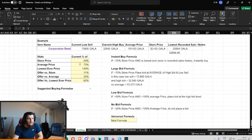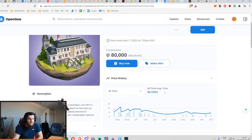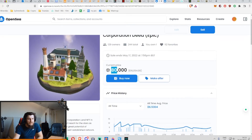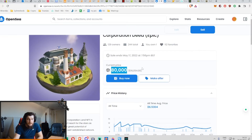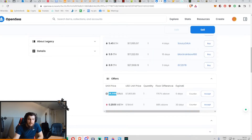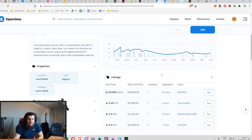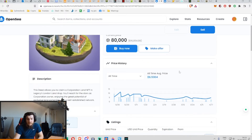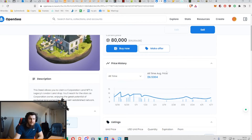Look at the Corporation Deed. The current lowest sale is 73,000 Gala. Let's look at it in the actual listing — so that one sold, as expected, because you can sometimes see good deals. But the current low price is selling for 80,000 Gala, which you might think is quite a lot. There's a bid right now for 38,000 Gala. The historical lowest price ever sold is 3.5 ETH, which given 15,000 Gala per ETH would be around 50,000–55,000 Gala.